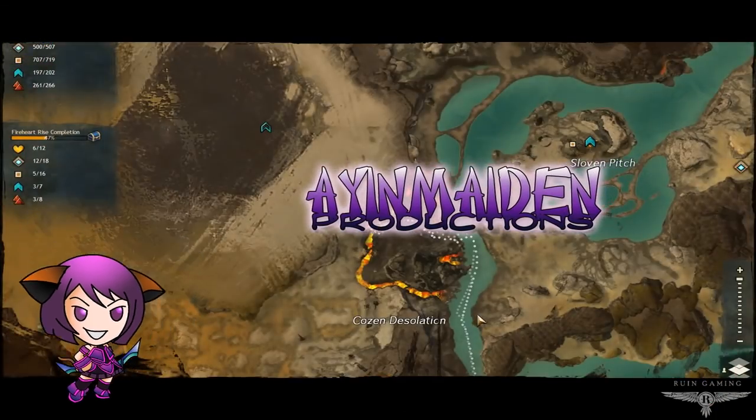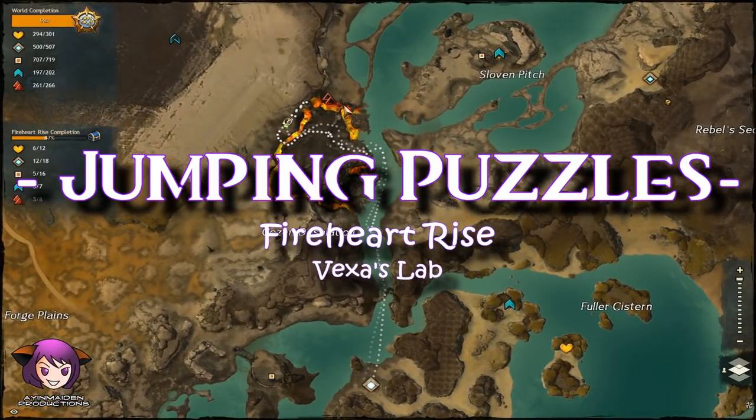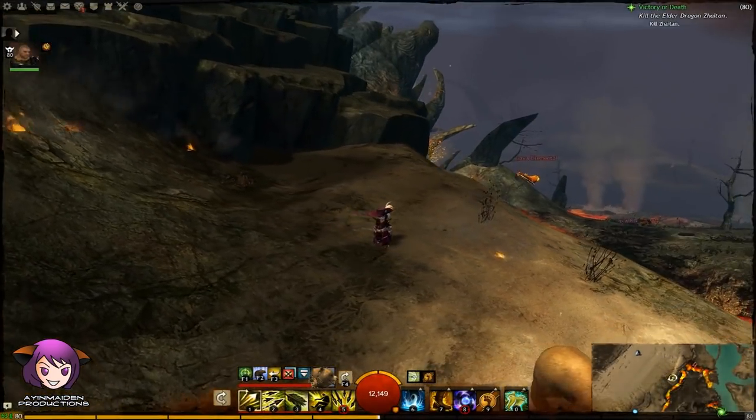Hey guys, it's Ayun. This is one of the newer jumping puzzles in Fireheart Rise called Vexa's Lab. I didn't even know it existed until I stumbled on it while trying to get a Vista. There's a lot of lava going on here and it really hurts, so watch out for them.